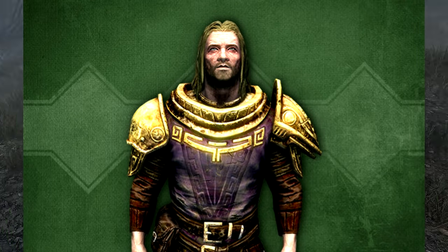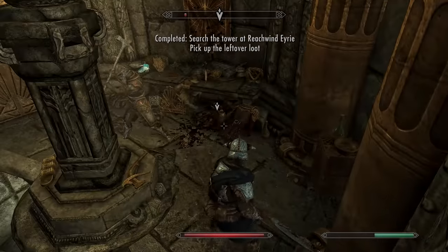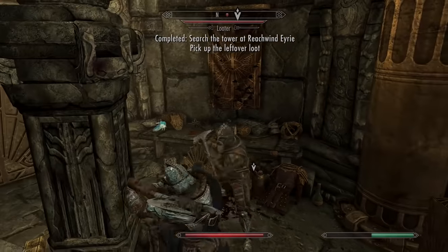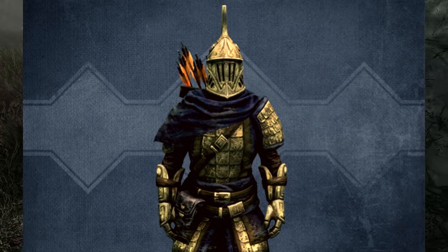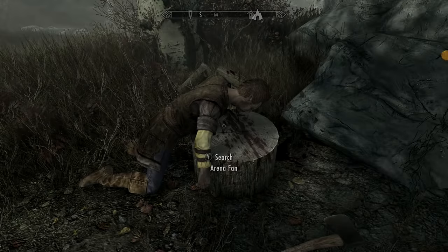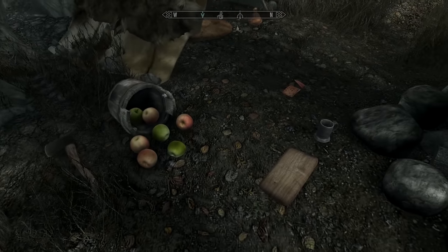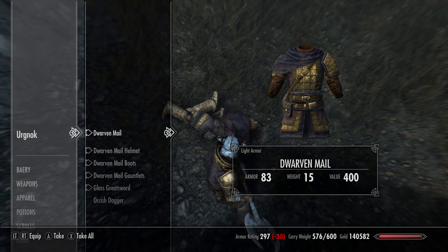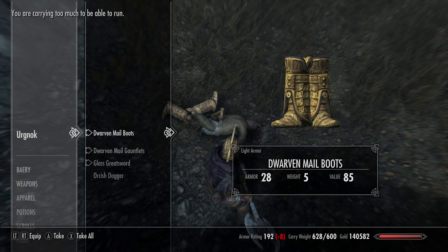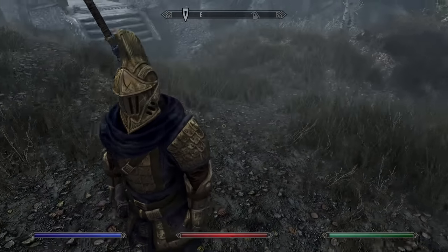At the inn at Markov, on the bar you'll find a note directing you to Reach Wind Eerie. A few bandits outside and one hidden inside, and you'll be able to pick up the Dwarven Plated armor set. Just outside Ivastad to the south, find a body on top of a wood log with a note directing you to the ruins of Bataloft. Go there, take care of an orc, and pick up the Dwarven Male set. Both armor sets are unenchanted.